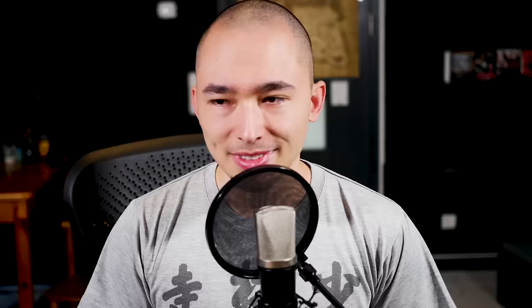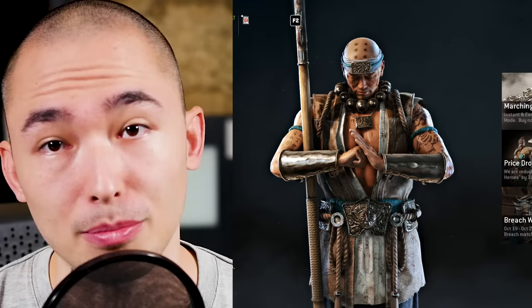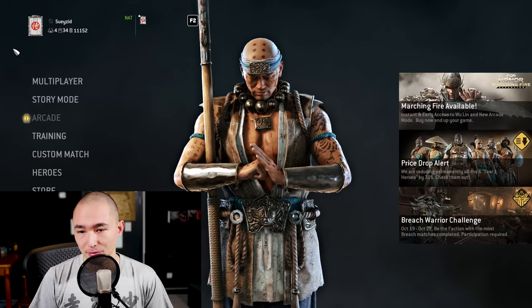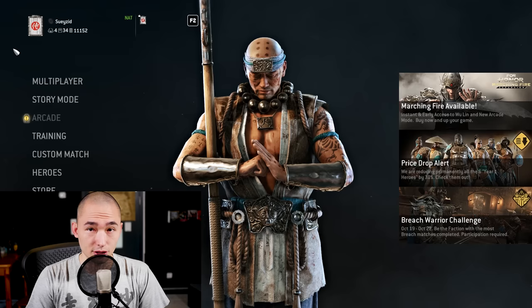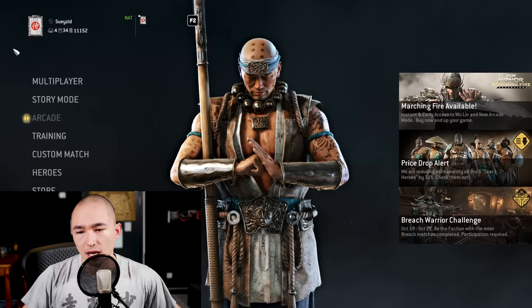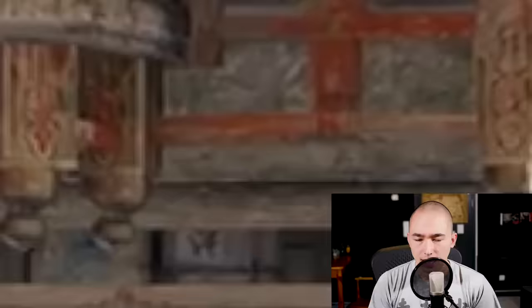First of all, the outfit. The actual Shaolin temple outfit — I understand why they didn't use it because it's boring; they're monks, they don't wear all this stuff. But when you make a game, I guess you gotta make it crazy a little bit. I understand that, but that is as far from a Shaolin monk as it could possibly be. It looks pretty awesome, but if he wasn't bald I couldn't tell it's supposed to be a Shaolin monk. I see that they went with the most iconic Shaolin weapon, which is the staff. It's true — it is the most iconic weapon.